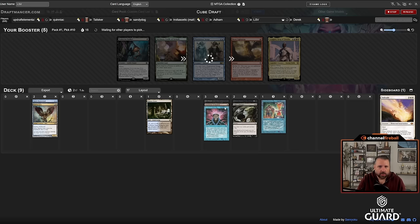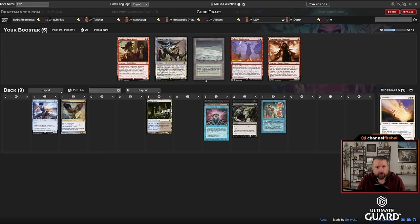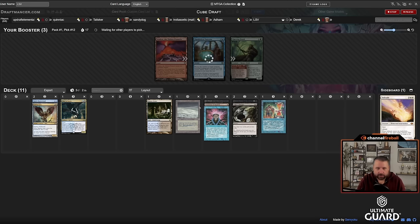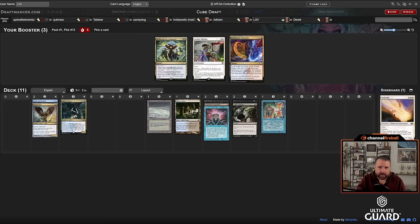All these cards are such high quality that I don't mind just waiting to see what emerges. I'd like to be straight blue-black but I still might end up splashing. I'll take a free Tundra — this deck could certainly be Esper. Passing up Dockside Extortionist and Dragon Rage Channeler. This is a perfect Thief of Sanity deck so I'm slamming that. Could use a little more counterspells and discard to make Thief good.